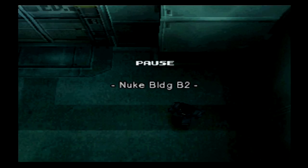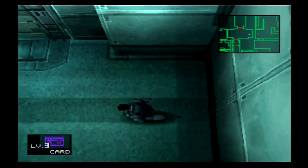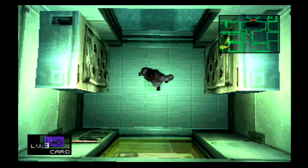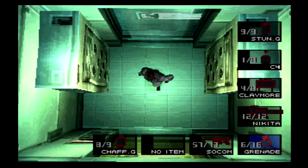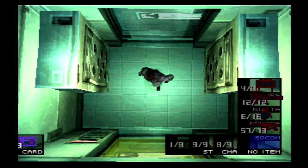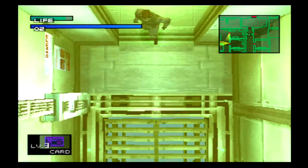After some mishaps and exploring, we're here at the nuclear basement level two, and Hal Emmerich is through here. With some advice from Deep Throat, to get through this area we would need to find a remote control missile — the Nikita, I think is how you pronounce it. And today we're gonna do that.